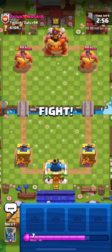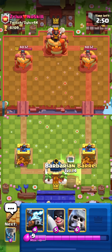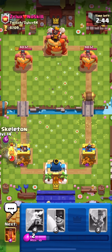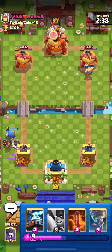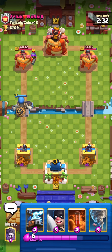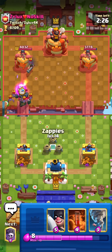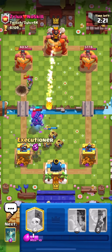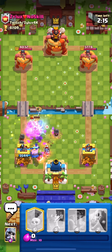This is a no-skill deck and we're gonna have a really good starting hand: giant skeleton, executioner, zappies, and barbarian barrel. I like starting with the barbarian barrel. He seems to be using a miner deck. I think in this deck you can't swap many cards — the executioner is the main card. A good replacement is probably a baby dragon, but it's not gonna be the same. He's using a mortar deck with fireball and musketeer miner.